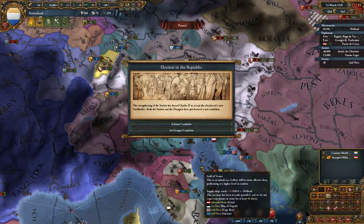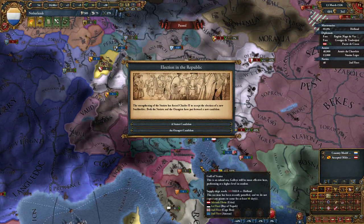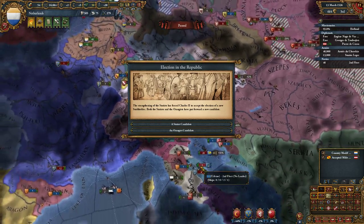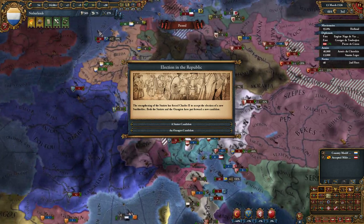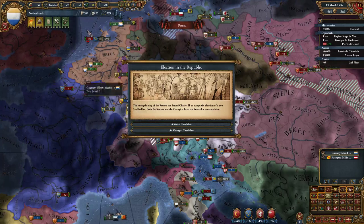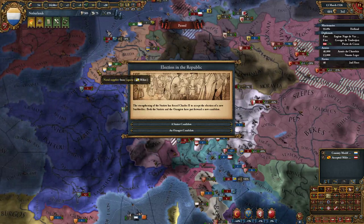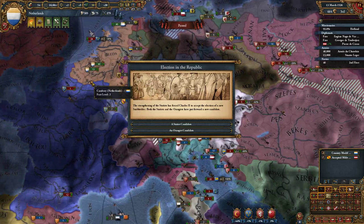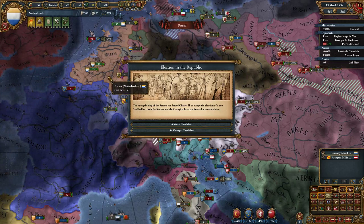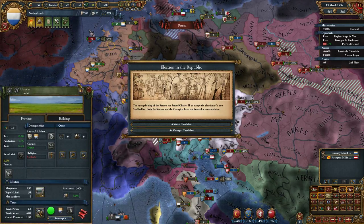Hello and welcome to another episode of Let's Play with Aspawich. We are continuing our mini-series about the Respublica DLC. We are playing as the Netherlands. I have been preparing this game for this Let's Play. I started as Burgundy and formed the Netherlands. The reason I did that was because I wanted to avoid the start where the Netherlands begin as a Dutch Republic.